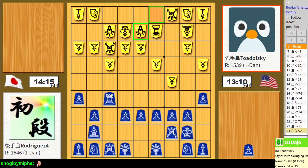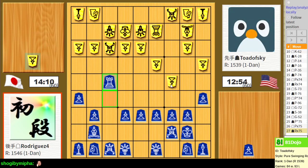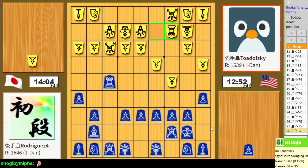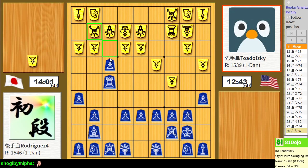They have already defended against this but it's still a viable formation. They also have a loose pawn here that could prove interesting to pursue. I'm threatening a pawn drop on the silver's head, and also threatening this pawn on the side. This allows me to have an enduring attack - I've been on the receiving end of this before and understand how unpleasant it is to be on the receiving end of it.